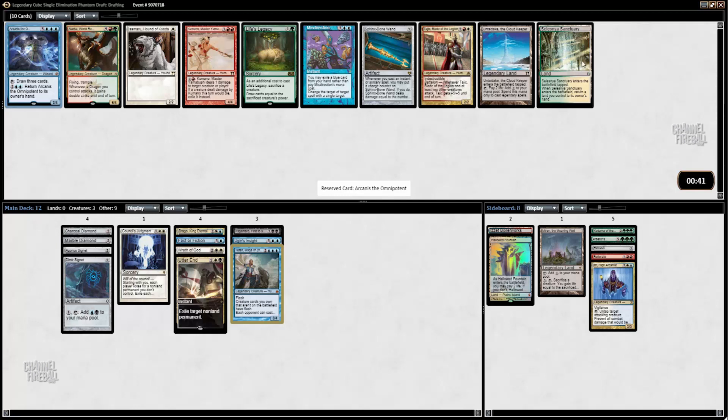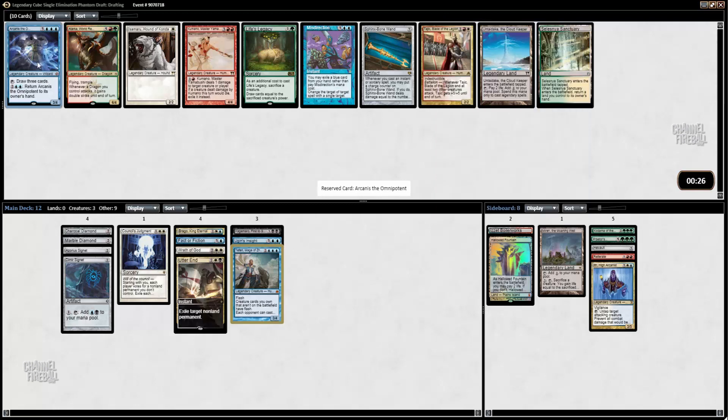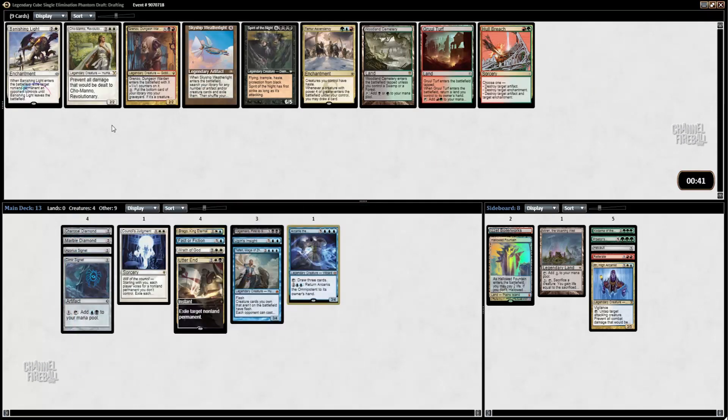Now I'm going to take this — it's actually kind of cool. Pay two life, add two mana to your mana pool, spend this mana only to cast legendary spells. I want to be able to go Teferi into Arcanis. To me, that seems kind of sweet.